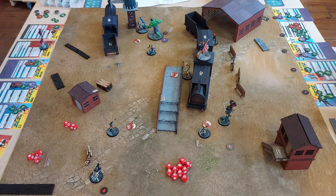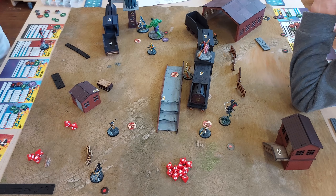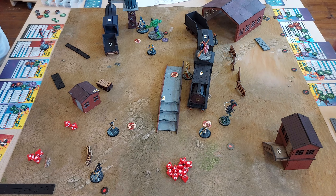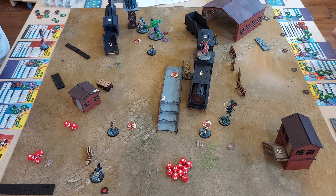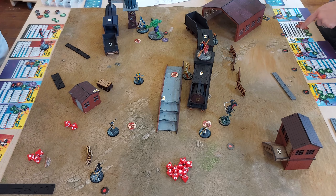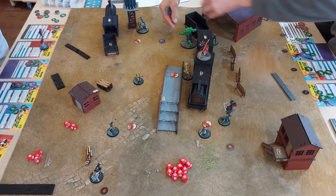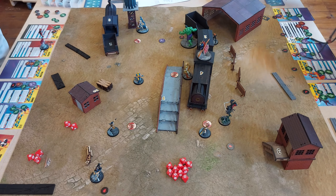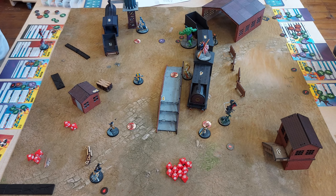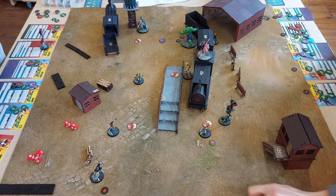Deadpool has done basically nothing this game other than run, contest an objective, and hold a Spider Infected — an unfortunate showing. Hulk is just such a strong beast, especially once you start putting damage into him and he gains bonus dice. Hulk then spends two to throw Wolverine away a medium distance, then Gamma Leaps backwards to get next to the objective and put distance between himself and Wolverine.